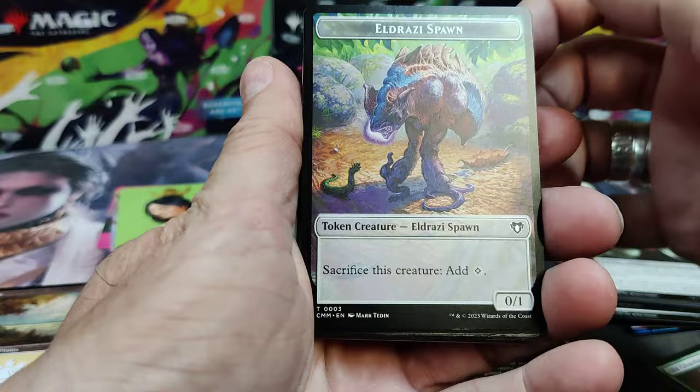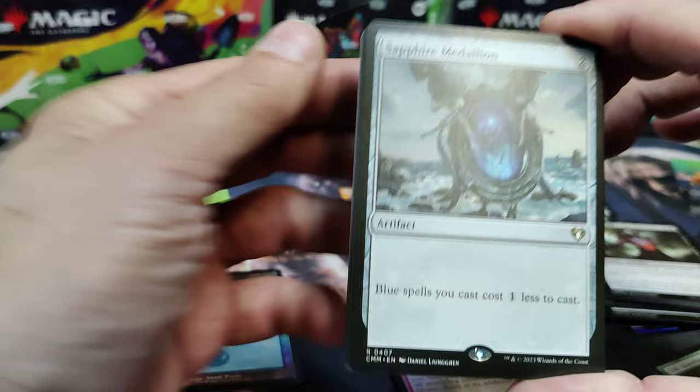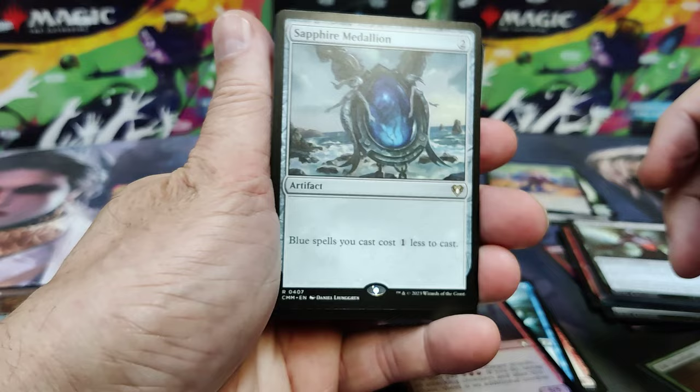People seem to really like the art in this one. So there's an Eldrazi Spawn. We've got a Hellkite Charger in Foil Rare — nice hit. This is turning out to be a pretty good pack. These Medallions are so hot, so usable in any deck that has the color it drives. Sapphire Medallion.